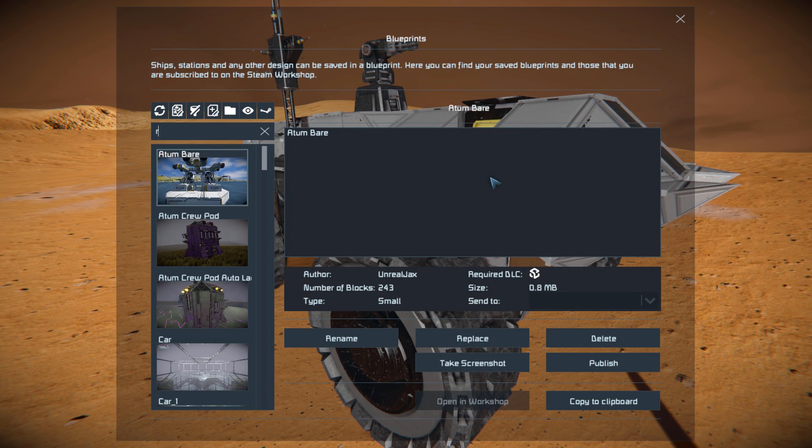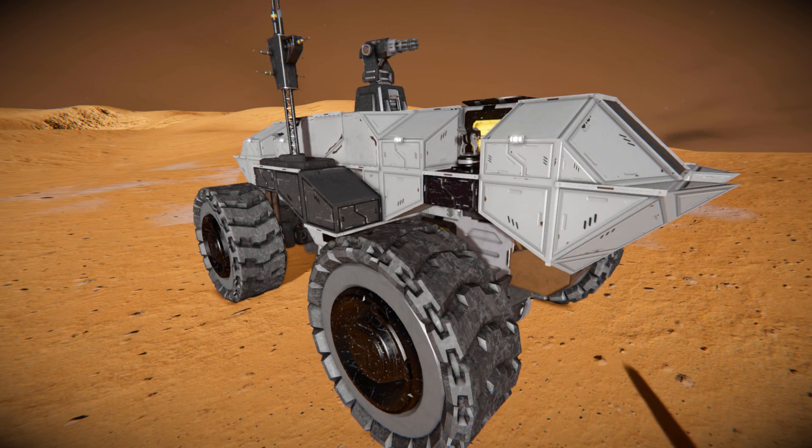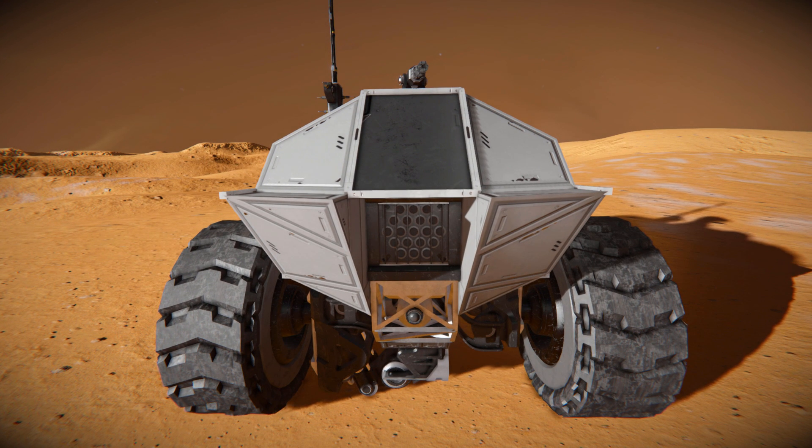Pressing F10 and finding it in the spawn menu, there it is. This thing is 258 large blocks, using no DLC blocks, no DLC skins, no modded blocks, and no scripts. What we're going to do is have a quick look around the outside, then go for a look at the interior, then drive it around for a bit and see what we can do on the Mars-like surface.